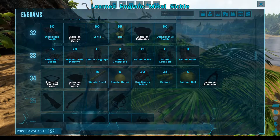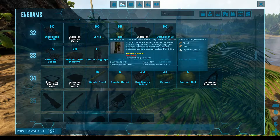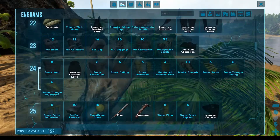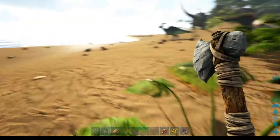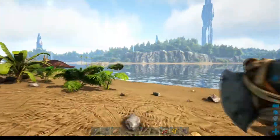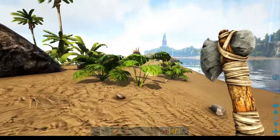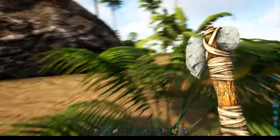I just learned a metal sickle and the wood trapdoor and ladder so I can get onto the roof through the inside of the house. Over here there's a note — there are actually three notes on this island itself: one here, one up there somewhere, and one over on that little island to the right of the island we're living on.